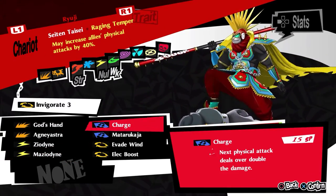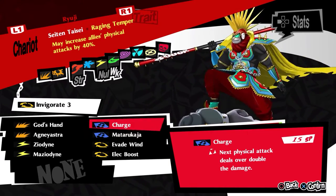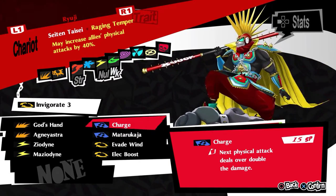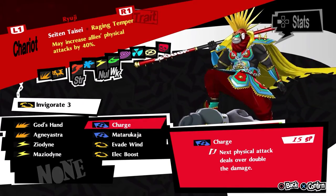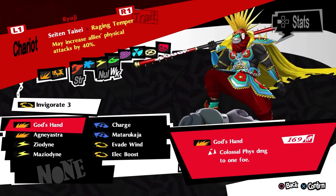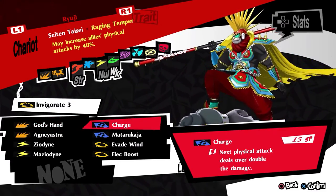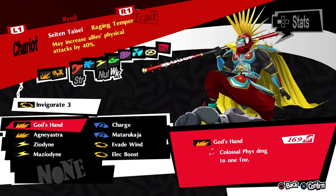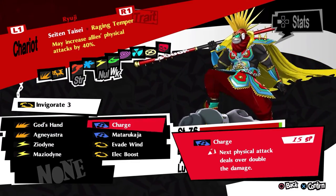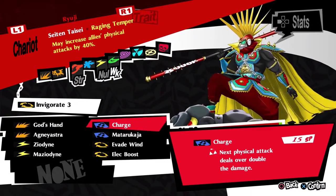Then Charge — the next physical attack deals 2.5x the damage it would normally do. So it's always worth using Charge and then God's Hand instead of two God's Hands; it will always do more damage. This is his bread-and-butter combo: Charge, God's Hand — very strong skill.